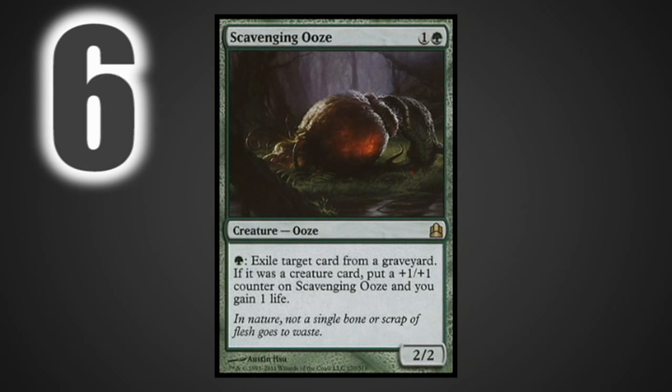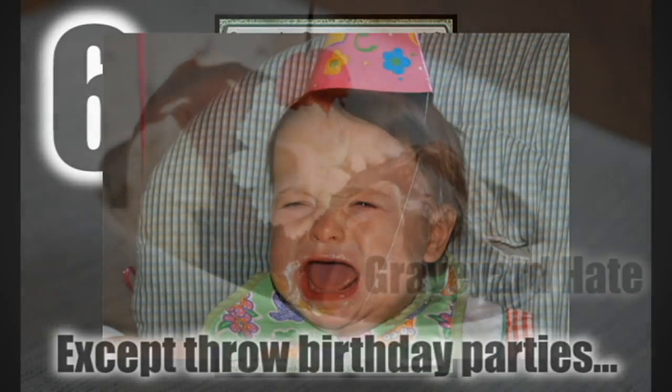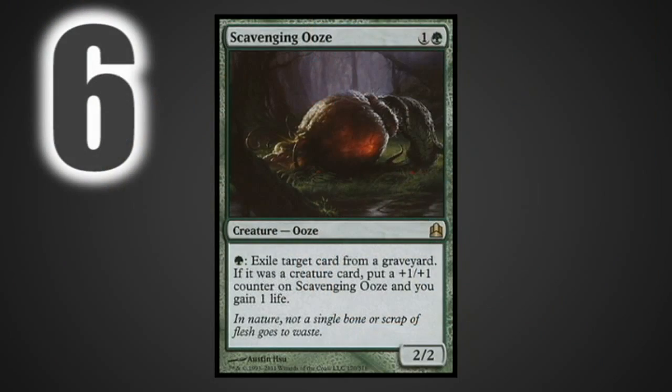At number six we have Scavenging Ooze. Scavenging Ooze is a bear that does about everything: it's graveyard hate, if it hits creature cards it can get bigger and become a sizable beater itself, and it can gain life. With all this wrapped up in one package, it's just a really great two-two for two.